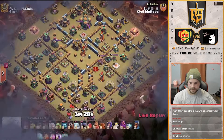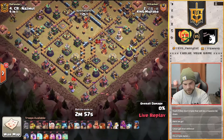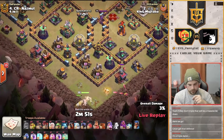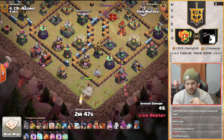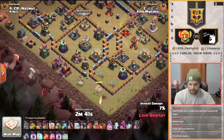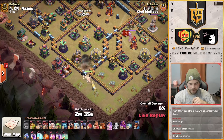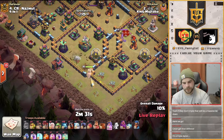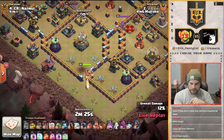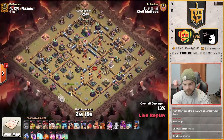Next attack from King Mujtaba — coming in with a Lalo this time, Queen Charge Lalo to be specific. Some early archers to work on those barracks. He wants the queen to go left and in for the eagle. Looks like she is going to go that way. He's being patient with the healers — there's really no damage on the queen anyway. She's going to be able to work all the way into that compartment without needing the healers. She's on to the air defense now, so once it drops he can send the healers.